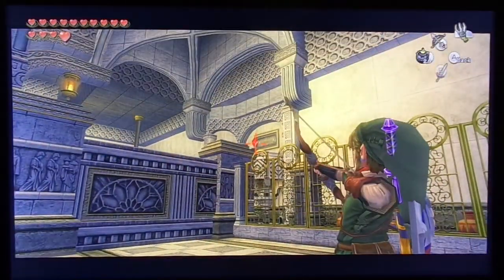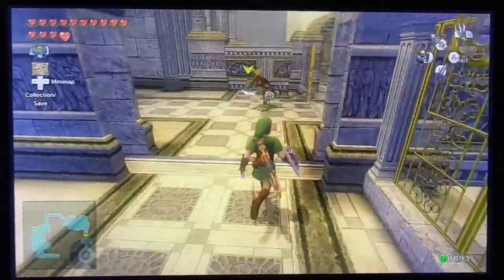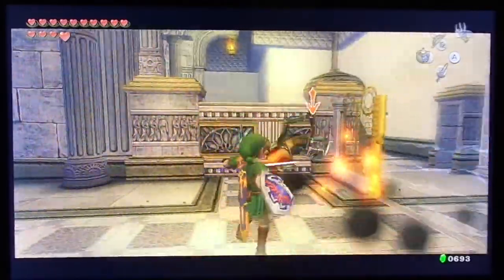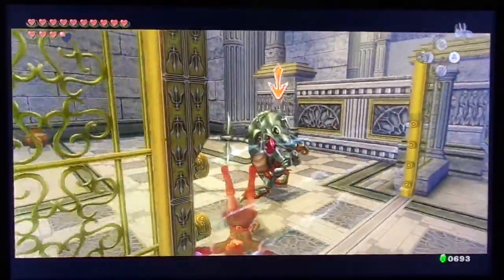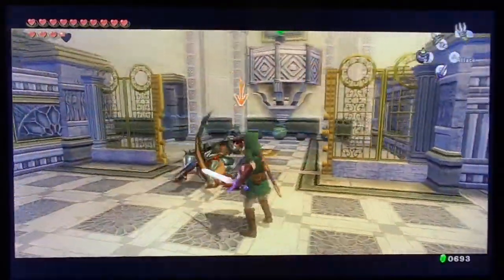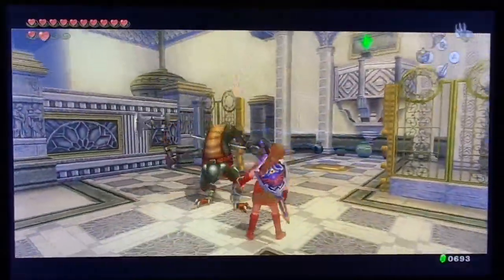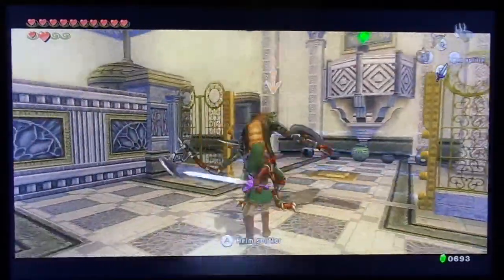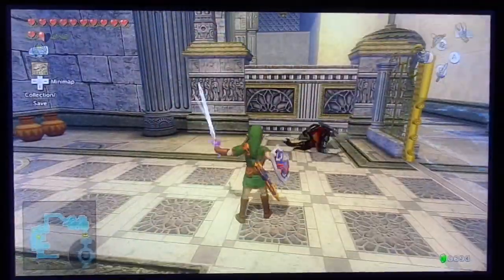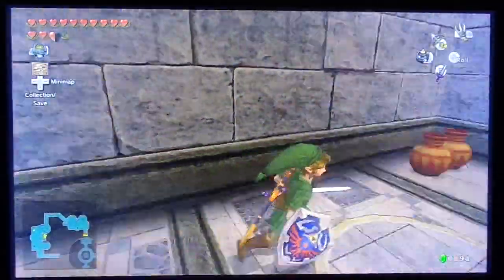We jump forward and there's another switch, and more lizalfos - a regular one and then an Armored Lizalfo. This one is tougher to fight - you have to actually get him from behind and he doesn't go down easily. He's more resilient than the other ones. The best way is to catch him when he's attacking. And he is finally defeated. I like those enemies because they actually pose more of a challenge - they're not as simple to kill.